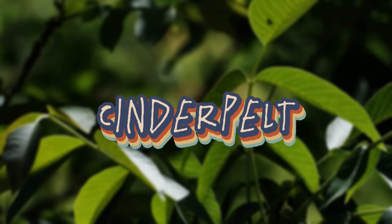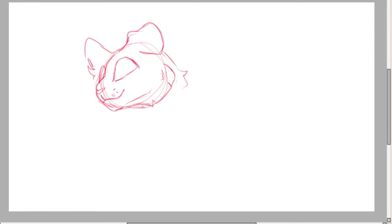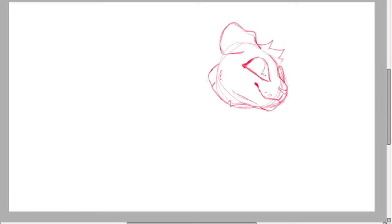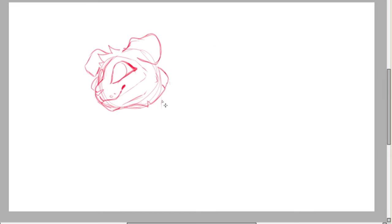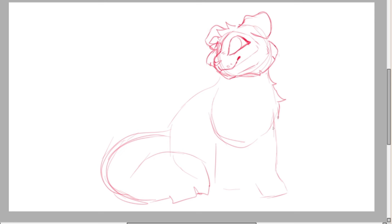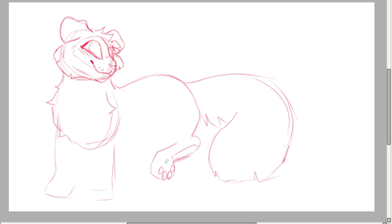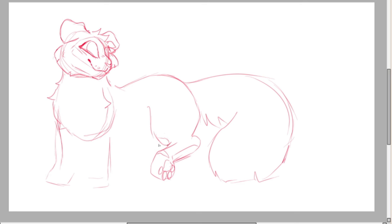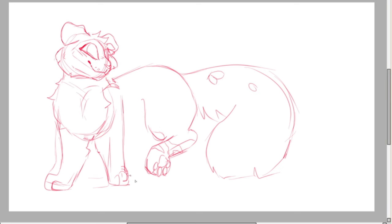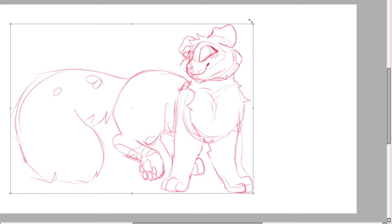Up next is Cinderpelt, described as a dark gray she-cat with pale blue eyes. Her description makes her seem a bit darker than the other cats on the list, so I think she will stand out the easiest. She's also mostly set apart from the other cats due to the physical injury on her leg, leaving her to walk with a permanent limp. Pretty much every character has one unique trait that defines them using context clues, like Jayfeather's blind eyes or Yellowfang's flat face. Cinderpelt's injury will always allow the viewer to know it's her, so I decided to add a bit more to her concept rather than it just being a thin-framed cat with some scarring on her leg.